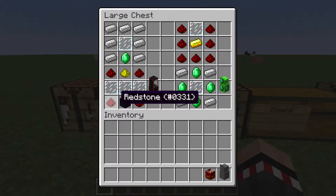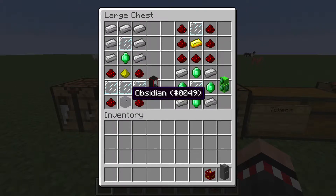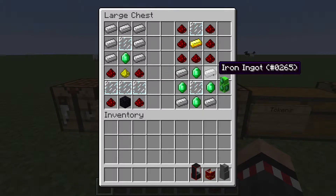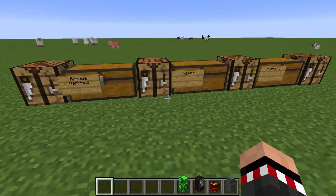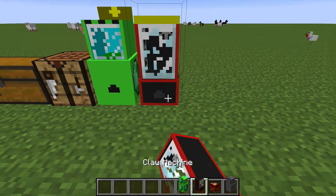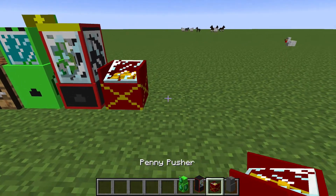To make the claw machine you're gonna need four redstone in each corner, one glowstone on top, one obsidian, and three glass panes throughout the middle. Then you're gonna need four iron in the corners, emerald on each edge, and a glass pane in the middle.